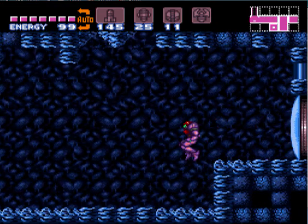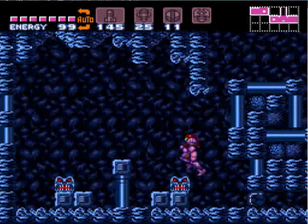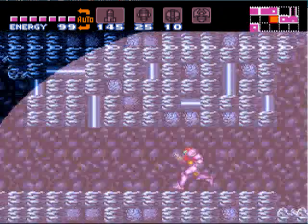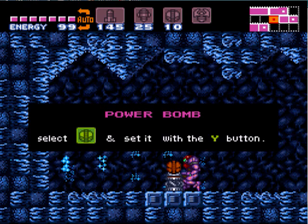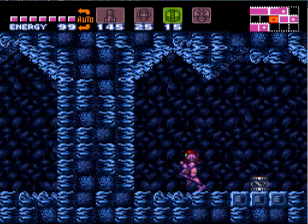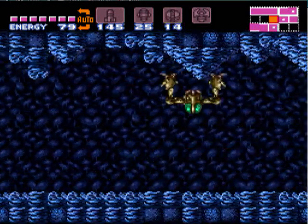So now we've got Crateria taken care of and we're starting on Brinstar. We're gonna run and jump back over here, and in this area you can powerbomb that and go through the door here to get some more powerbombs. After that you can go ahead and bomb through this area here — you don't have to powerbomb, you can use regular bombs.